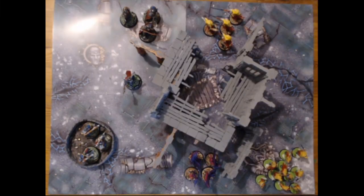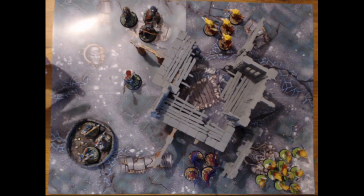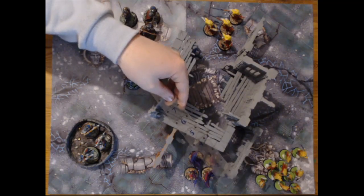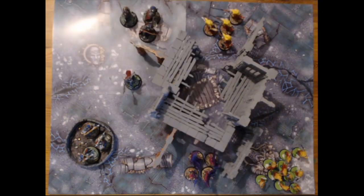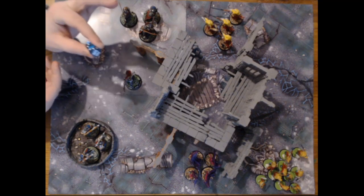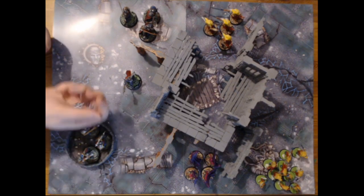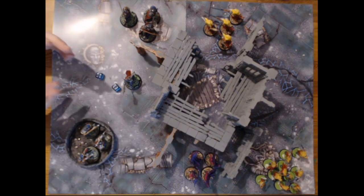Straight off the bat we're going to do something brand new that we haven't done in the previous episode — we're going into magic. Because a Knight-Incantor is a wizard, it can cast a spell. So we're going to cast a spell called Spirit Storm, which can target anything within 18 inches. We get our cast value — this is a 12 inch range spell with a cast value of 7. When you cast magic you roll 2d6 — we got a 10, so it does go off.